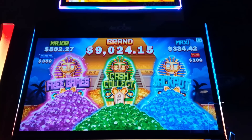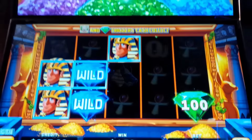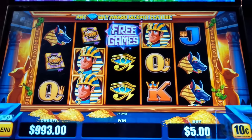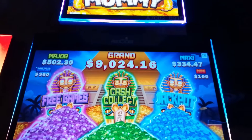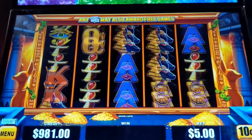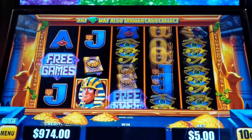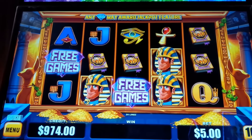This is Mo' Mummy by Aristocrat. We need three or more free game symbols. If we get less than three, we have a random shot at a feature. The features — it looks like a three-pot game, but they actually cannot combine. We're at the 10-cent denomination, starting out at $5 bets. Let's get the rumble. Let's crush it. I crushed this one on a live in Las Vegas — let's crush it again at Jack Bistledown.